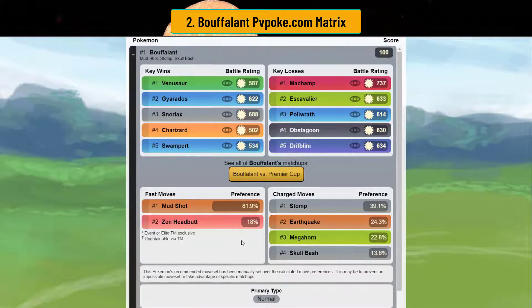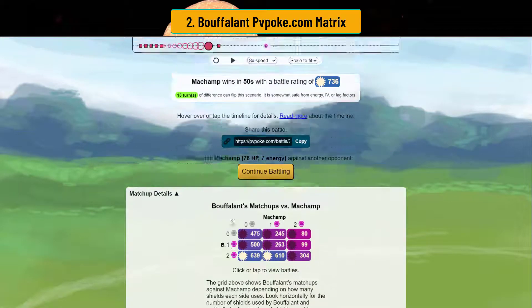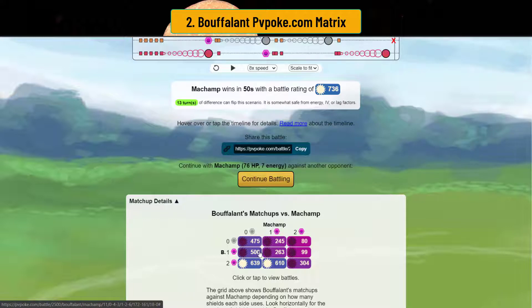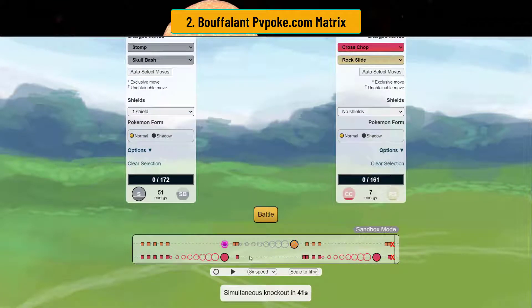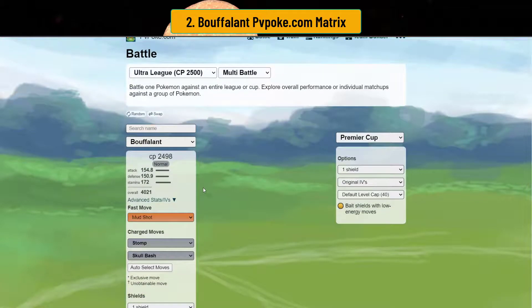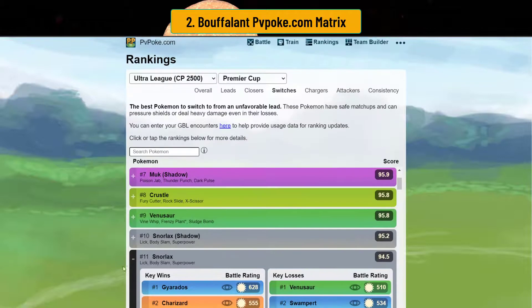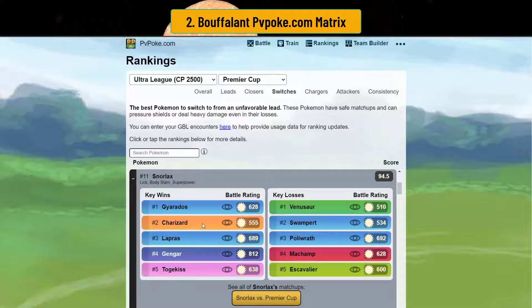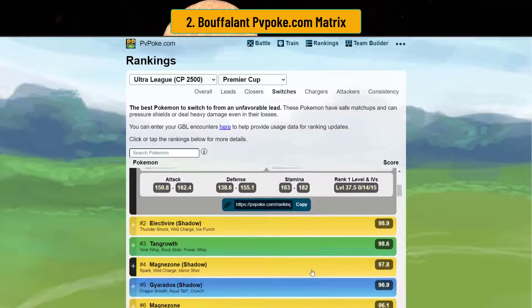I definitely recommend using Buffalant if you have one. Be careful of Machamp, Excadrill, Poliwrath, Obstagoon, and Drifblim. As long as you can keep Buffalant away from them, you're fine. Buffalant can actually win in two-shield scenarios where they're up two shields. Comparing to Snorlax, which ranks 11th as a switch, Buffalant beats similar matchups, but Buffalant can beat Venusaur and Swampert — and Snorlax can't. That's why Buffalant is really good.